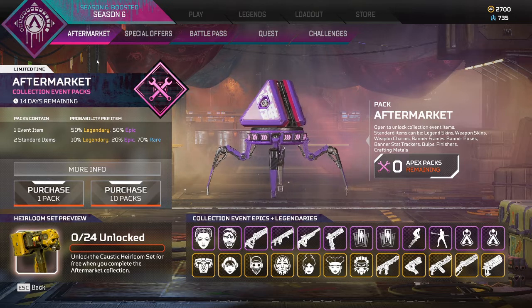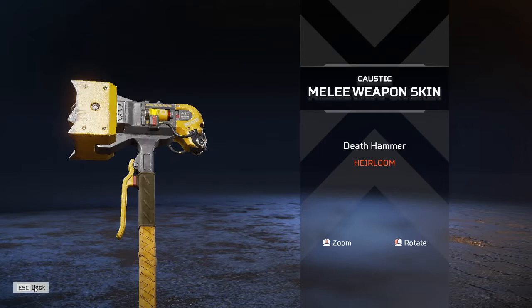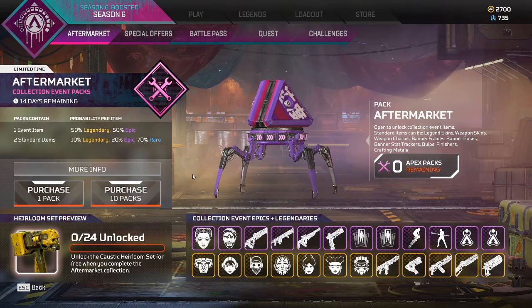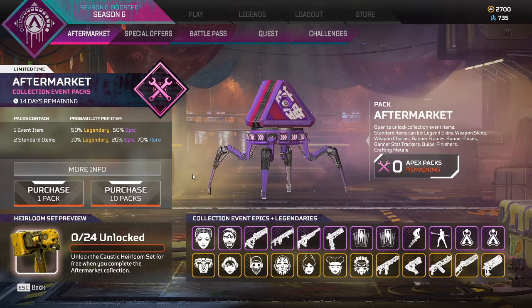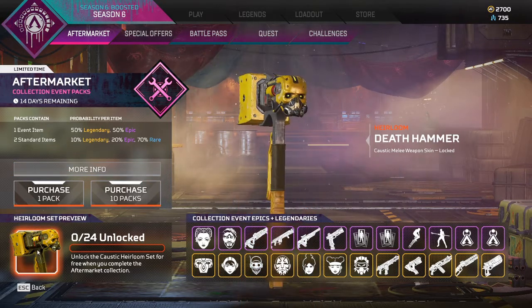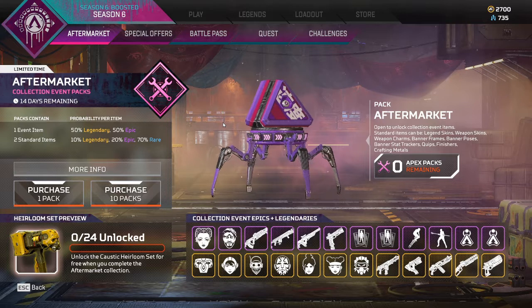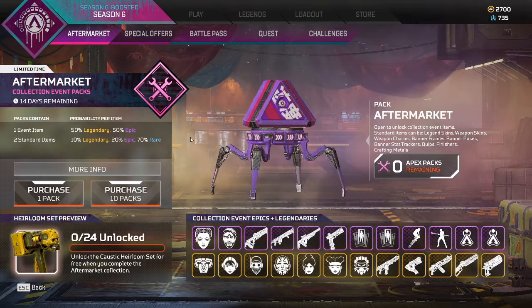The aftermarket items are all here — the Caustic heirloom is here and it looks insane. I'm not going to spend the $300 it would cost to get it; I'm going to pray to the RNG gods and hopefully open some packs to get the heirloom shards. Once the event is over it goes into the heirloom shard pool. I urge you guys: if you play this game casually, do not spend that much money — just wait your turn, pray to the RNG gods, and you can unlock it yourself.